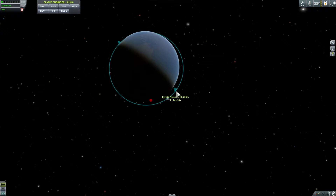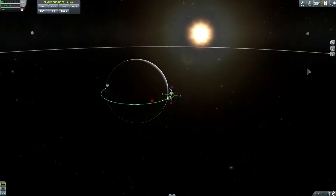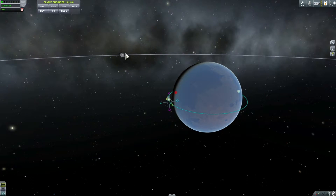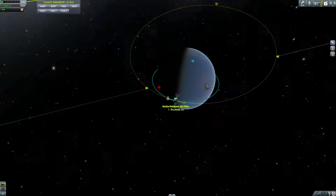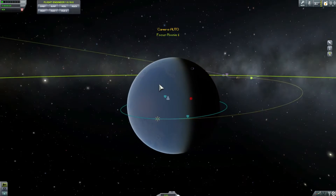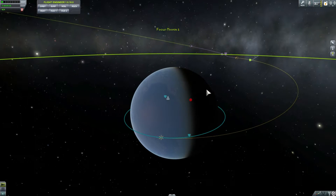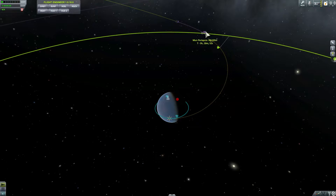Our orbit is 80 by 86 kilometers — relatively circular, not perfect, but we don't need it to be perfect. Let's plot a maneuver. We're going to set the moon as target — and there's actually something already on the moon, I think this is my previous attempt at landing something there. Let's try to plot a course to the moon. That looks like a really nice intercept — we're going to come right behind it and this will give us a periapsis of 90 kilometers.